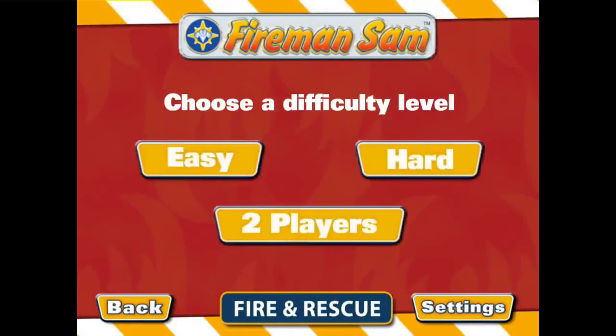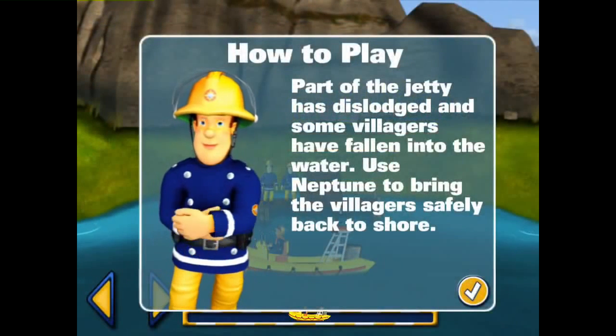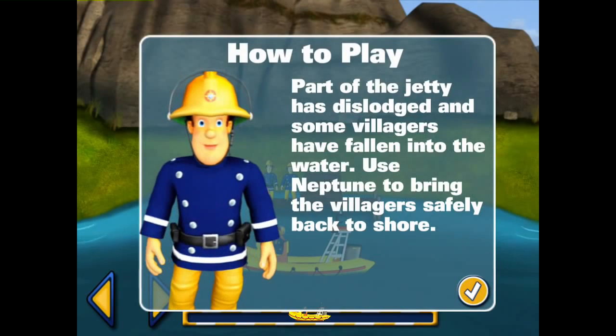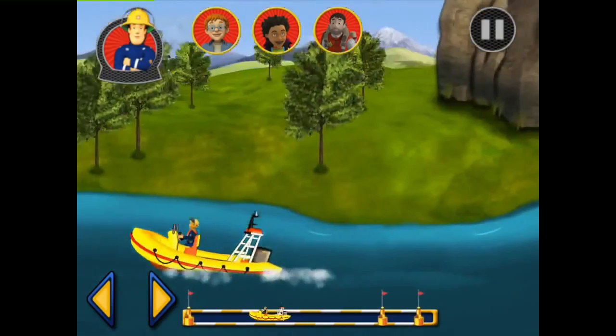Neptune's mission. Choose a difficulty level: Easy. Part of the jetty has dislodged and some of the villagers have fallen into the water. Use Neptune to bring the villagers safely back to shore. Use your finger or the arrow keys to steer Neptune.